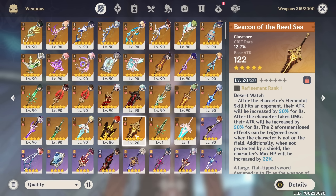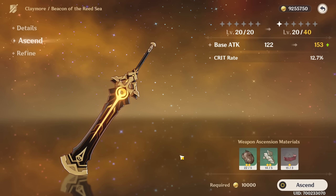We got a new weapon to max — the Beacon of the Reed Sea, Dia's signature weapon. Of course, we got to start with maxing it.